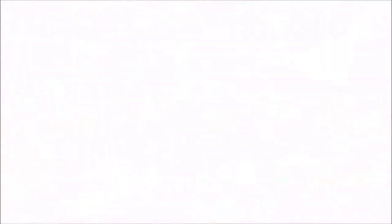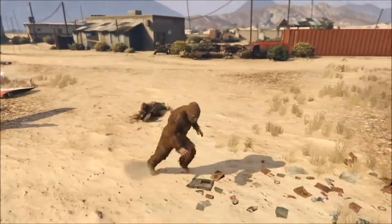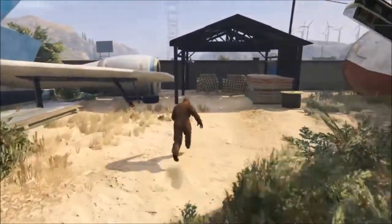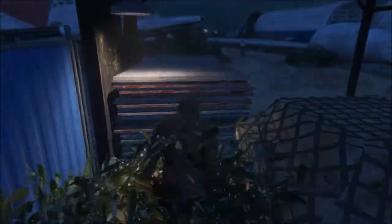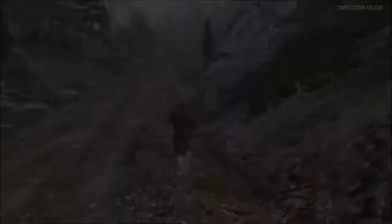Once you follow the trail and end up at the plane graveyard, you will have one final dead body that the camera focuses in on. Then you must run to this bush and turn the camera around to see the beast you have been chasing for a week, and the thunderstorm begins. Now you just need to beat the crap out of him and this will unlock him in Director Mode and end the trip. Here he is in my game on PS4 with no cheat codes activated.